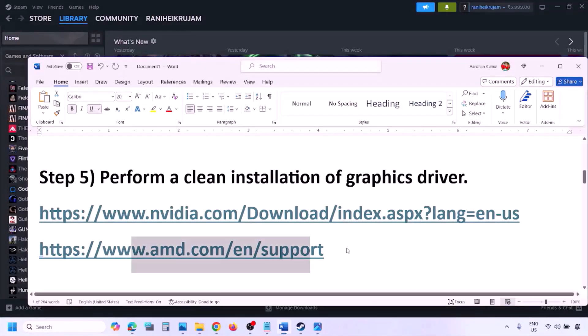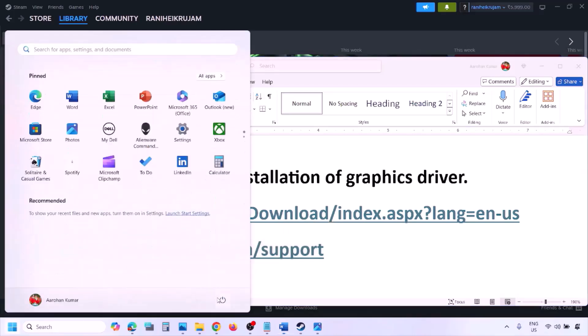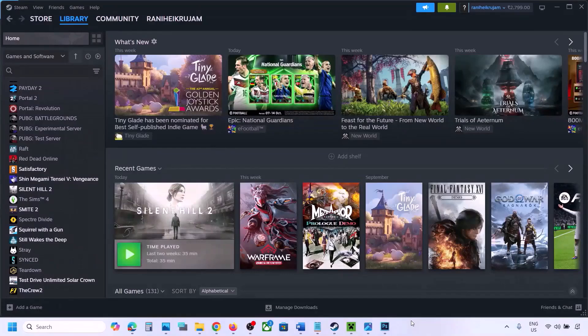For AMD card users, first uninstall the current graphics card driver, restart your computer, then go to the AMD website, select your graphics card, download the latest driver, install it, restart your computer, and check.